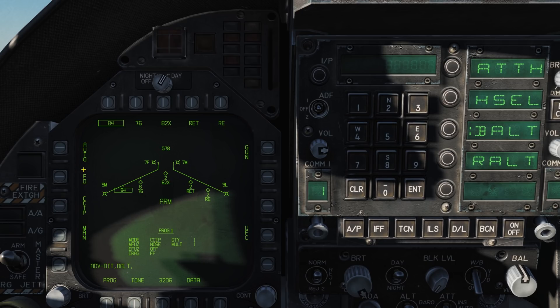FD, or flight director, is currently not implemented. CCIP — continuously computed impact point — is generally used for dive bombing and targets of opportunity. MAN, or manual release mode, is used as a backup mode using a depressed reticule and a healthy dose of maths and strict flying. You will probably never need to use this mode.